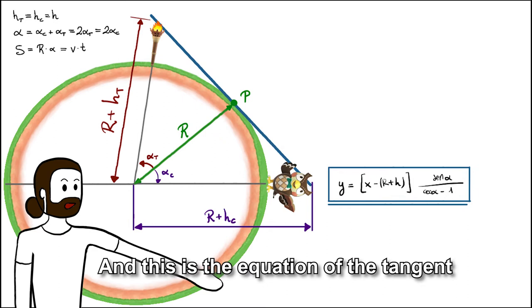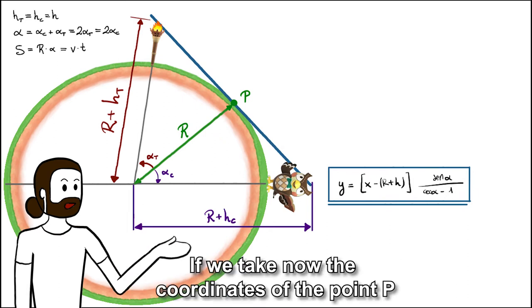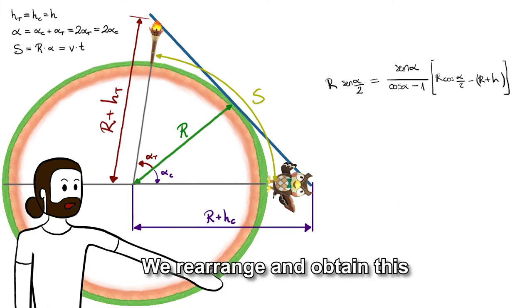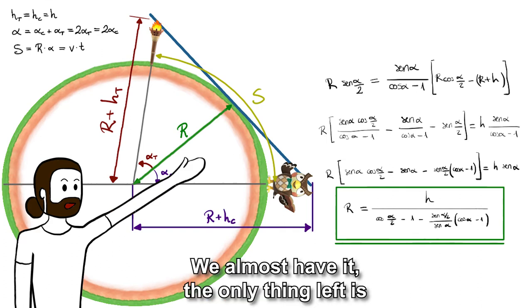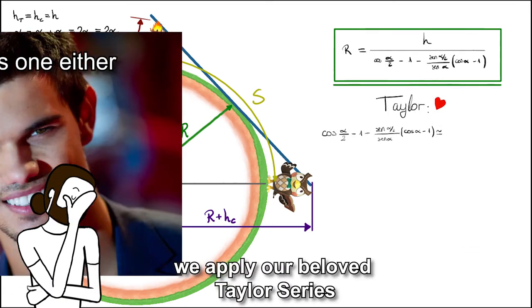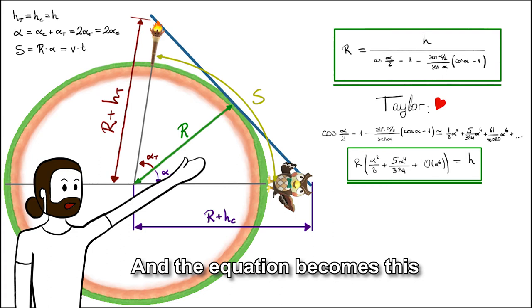Rearranging a little, this is the equation of the tangent — the blue line — which is what we see as players. If we take now the coordinates of point p and introduce them in the equation, we obtain this. We rearrange and obtain this. We almost have it — the only thing left is alpha. In order to simplify this, we apply our beloved Taylor series, which gives us a polynomial, and the equation becomes this.